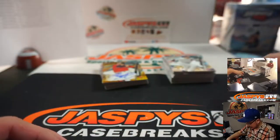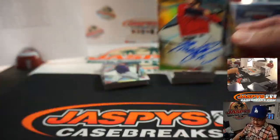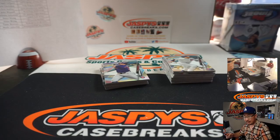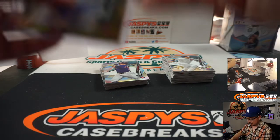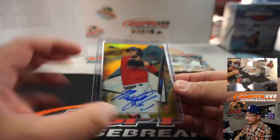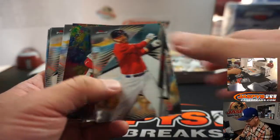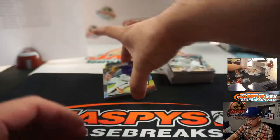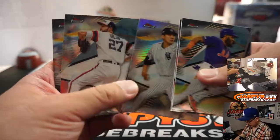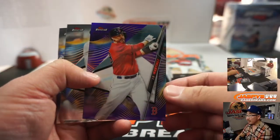We've got some gold here, 31 out of 50 — Michael Chavis. That'll be for Matt and the Red Sox, MG with that. Another one for MG — we've got JD, it's a 250, purple chrome.